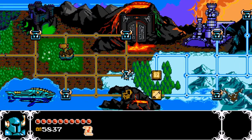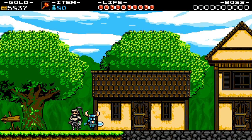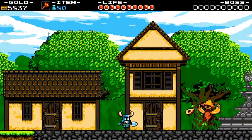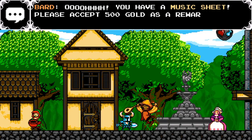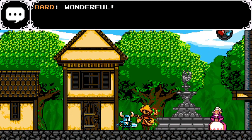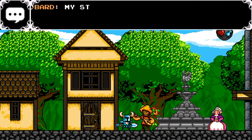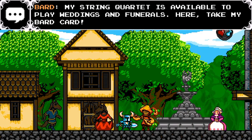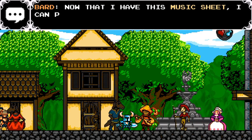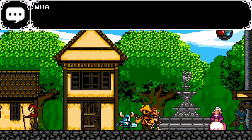That was an adventure, even though I walked away with only slightly more gold than I had. Let's get our music note to our good friend the bard, because I have a feeling once we get these next few levels going we'll be pretty much right into it — the Requiem of Shield Knight. My string quartet is available for weddings and funerals — take my bard card. Let's listen to it.